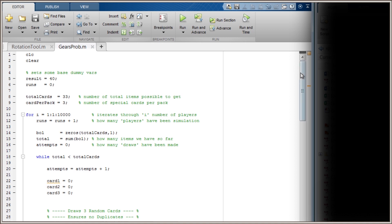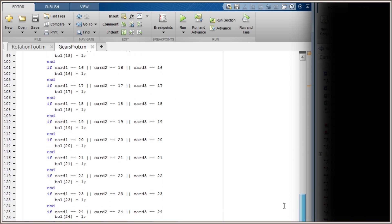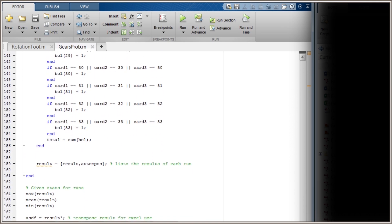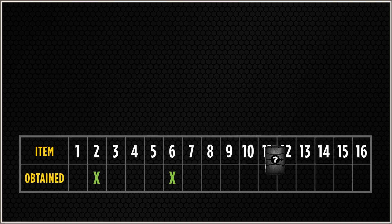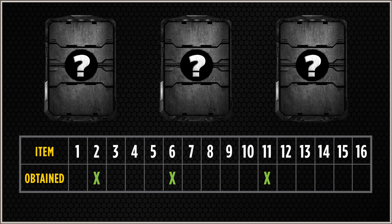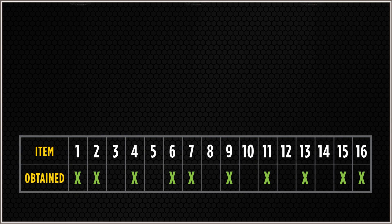Let's start with the more complex simulation I ran. I'm not going to get into the details of programming it — it's quite simple if you know how to program. The simulation draws three random cards, with each being different, to represent that the pack has no duplicate items within the pack. It then checks these three cards off the list of objects obtained, draws three more random cards, and the process repeats, going on and on until each card has been drawn at least one time.